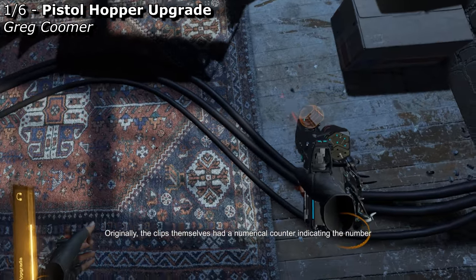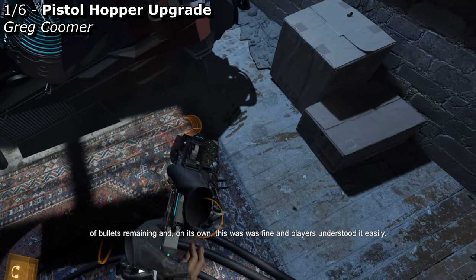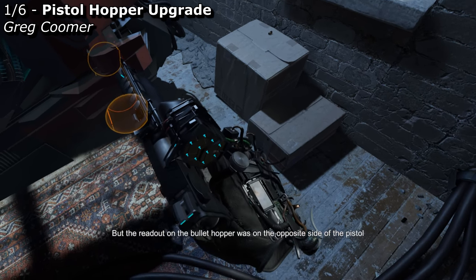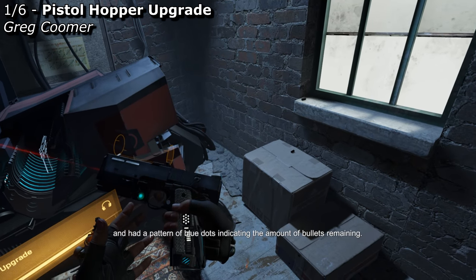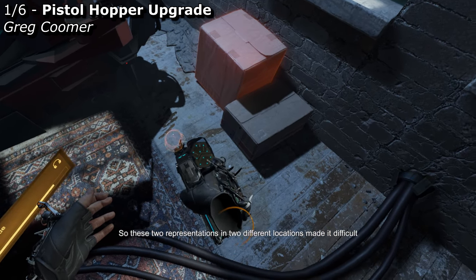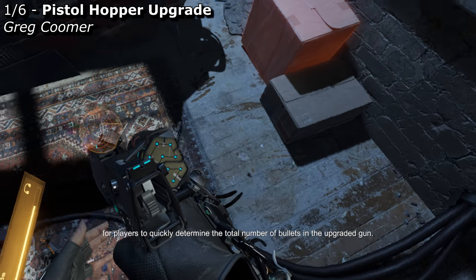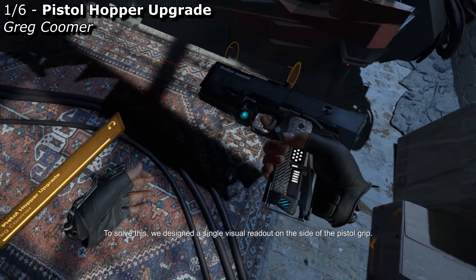The hopper also impacted the visual design we used to convey the state of the pistol. Originally, the clips themselves had a numerical counter indicating the number of bullets remaining. On its own, this was fine — players understood it easily. But the readout on the bullet hopper was on the opposite side of the pistol and had a pattern of blue dots indicating the amount of bullets remaining, so these two representations in two different locations made it difficult for players to quickly determine the total number of bullets in the upgraded gun.